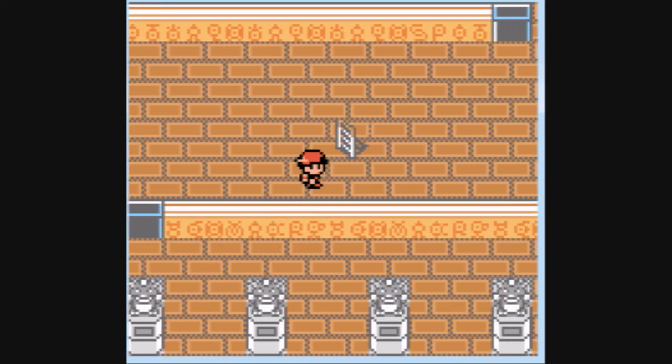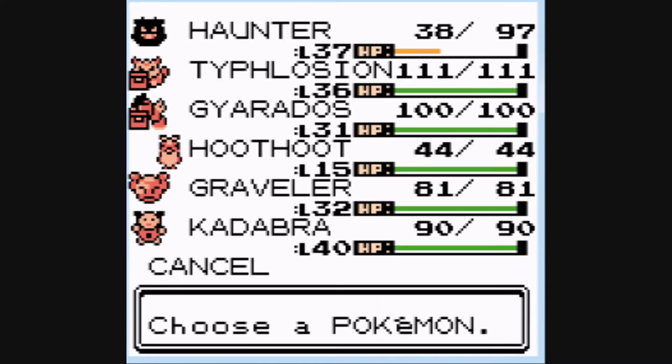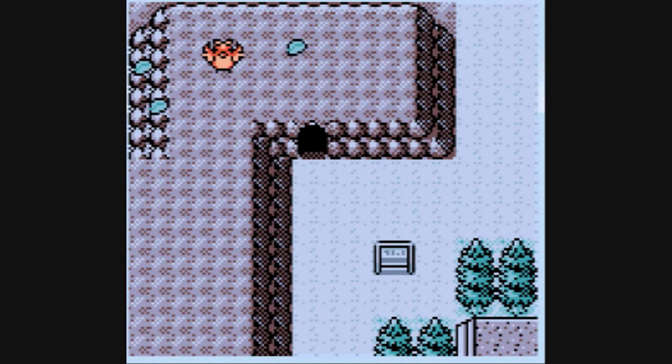The other two entrances to the Ruins of Alf puzzles aren't actually at the Ruins of Alf - crazy, hey? They're actually at the Union Cave. The best way to get to the Union Cave, in my opinion, is to go to Azalea Town.